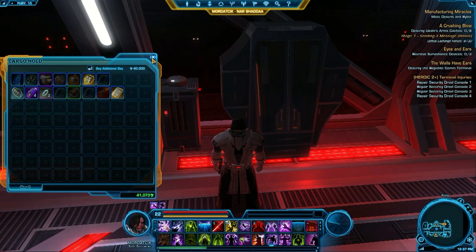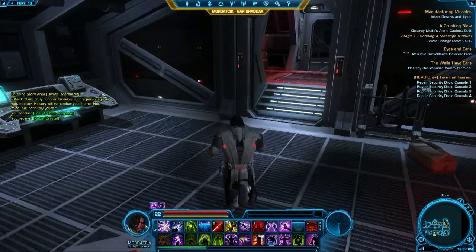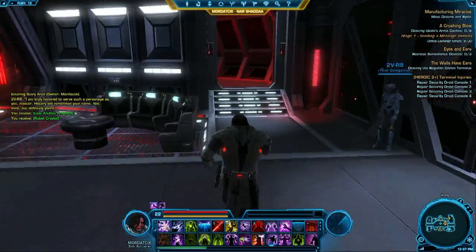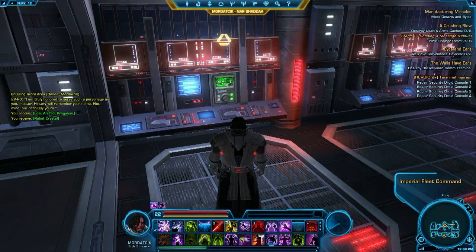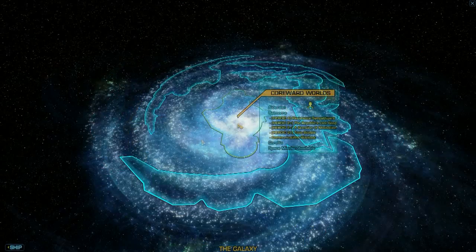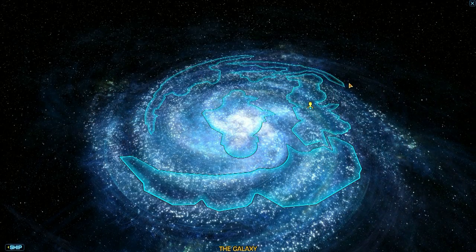I'm going to quickly reverse engineer an item, which is a pretty cool feature I'll talk about later. The primary points of interest on the ship are the main deck, which has the holo communicator, and the bridge, which has the galaxy map. Right here is a little quest indicator for ship-to-ship combat missions.